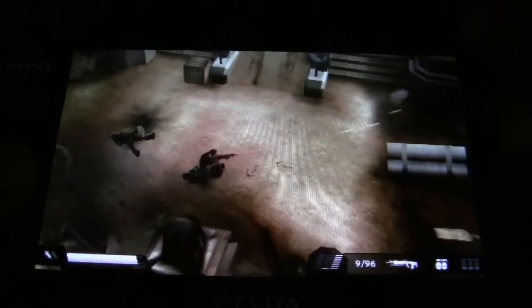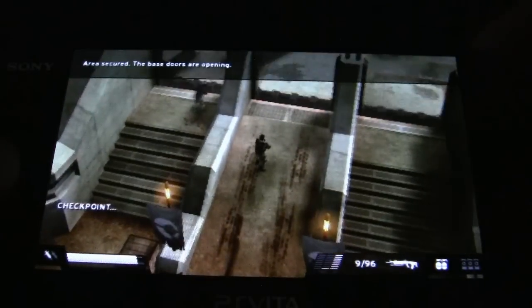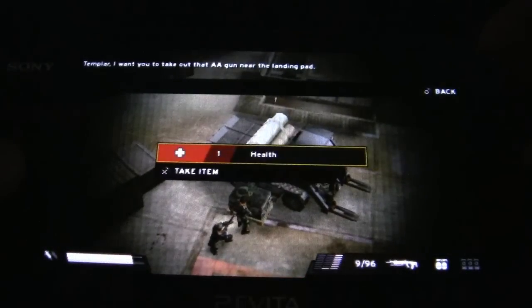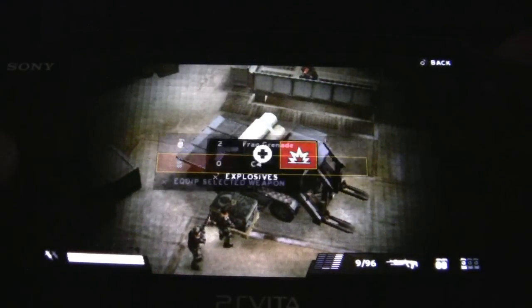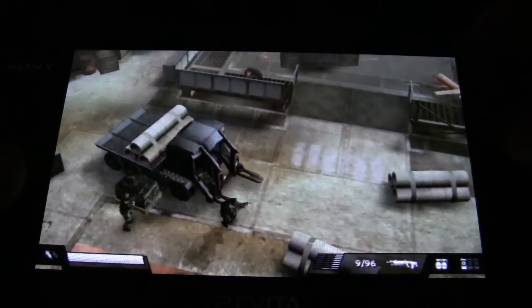I'm early in the game right here so I don't have to use very much in the way of tactics — I think this is level 1-3. Right now I have an AI partner, and coming up later in the video you'll see how you give commands to Rico, or whatever his name is.